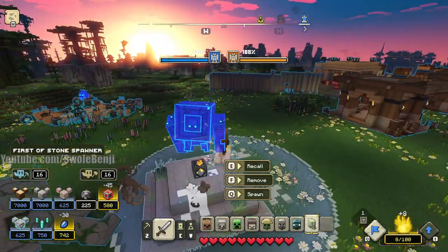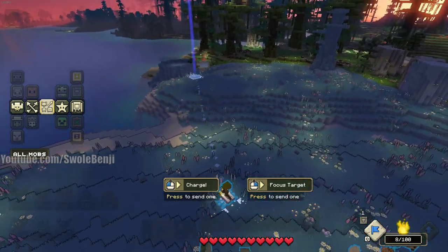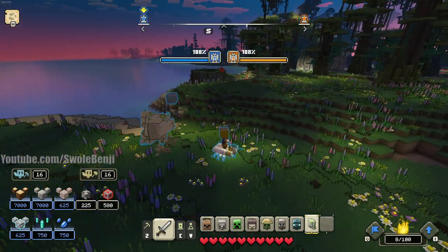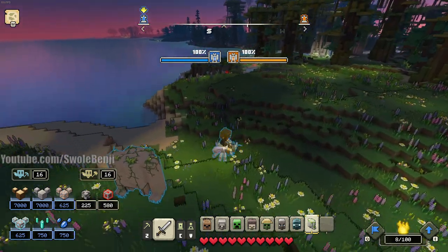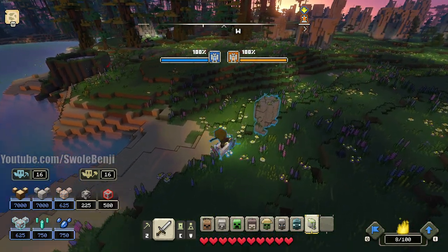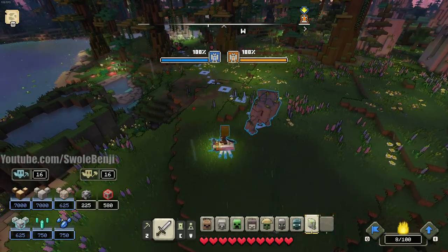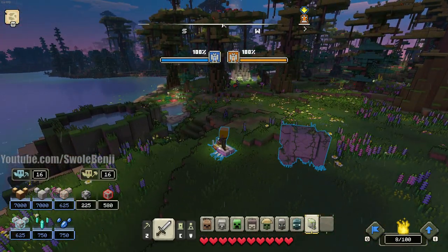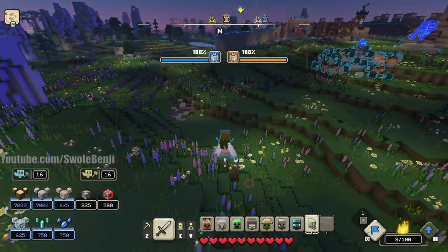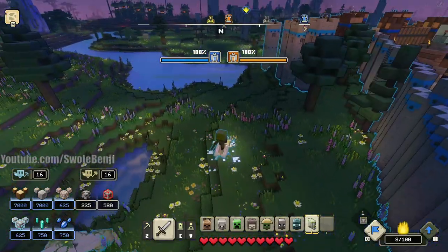These things are tanky as heck and very powerful. They have a decent range. They're not really that useful against killing units because they're kind of slow at it. They have two attacks - one where they throw a large boulder from the ground that does a splash damage attack, but the splash is very small compared to the First of Oak. The First of Oak has a better splash, a faster attack, and a longer range. So if you're going for units, go with the First of Oak. Don't build the First of Stone for units.